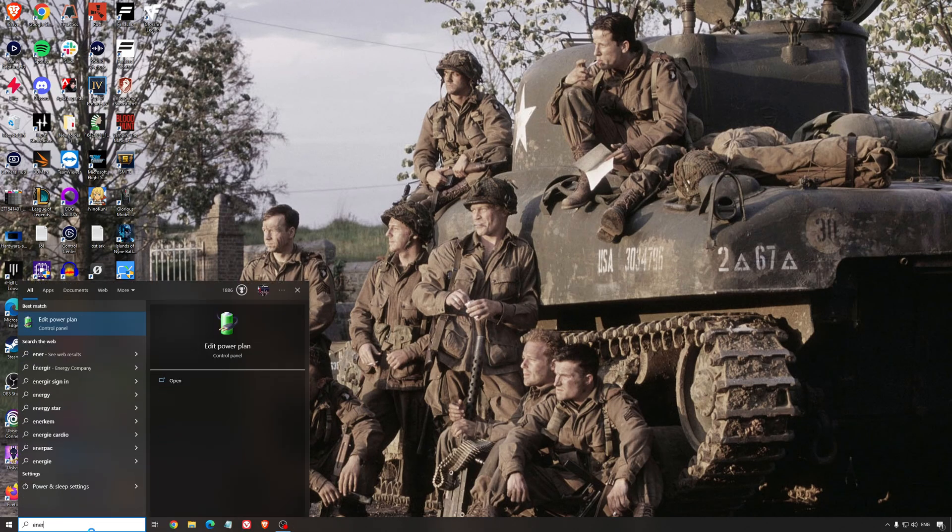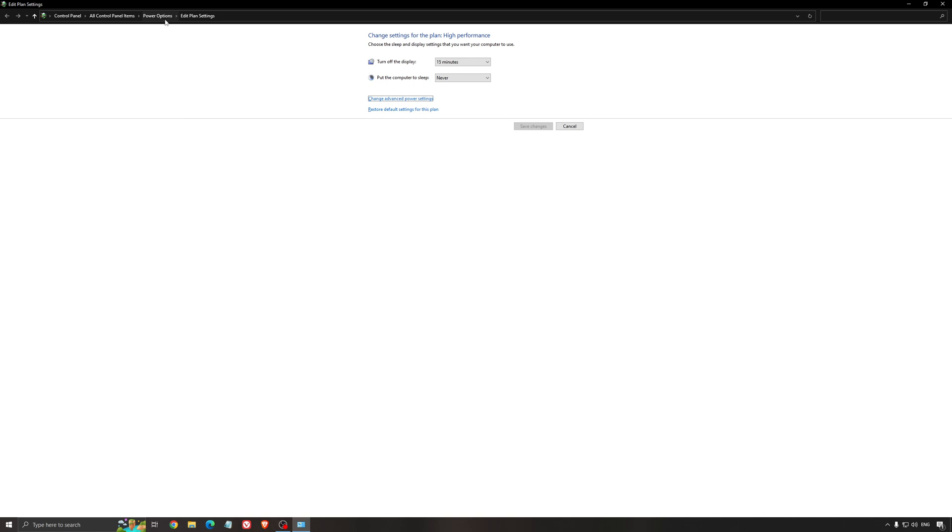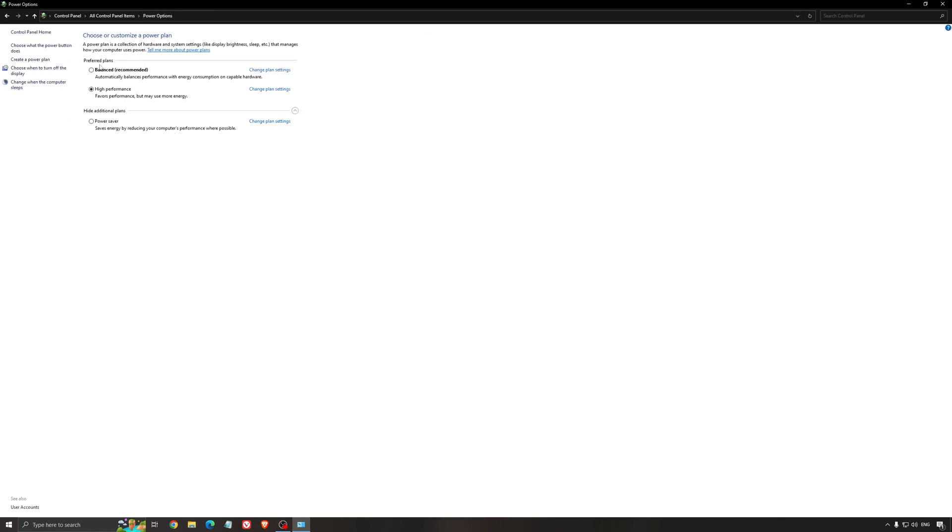Another thing I recommend is your energy profile. Write 'energy' in your search bar, go to power options, and make sure you're running something like balanced or high performance. On a desktop it should not be an issue. But if you're playing on a laptop, really make sure you're using that or a special performance profile from your brand like Asus or Dell. Sometimes when you unplug your PC and use the battery, it stays at power saver — you don't want that when playing a game. Super important to be plugged in and use a proper performance profile.